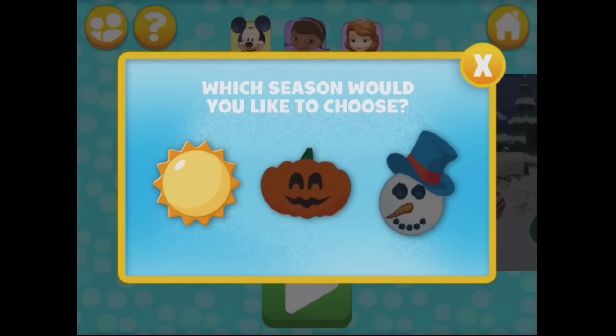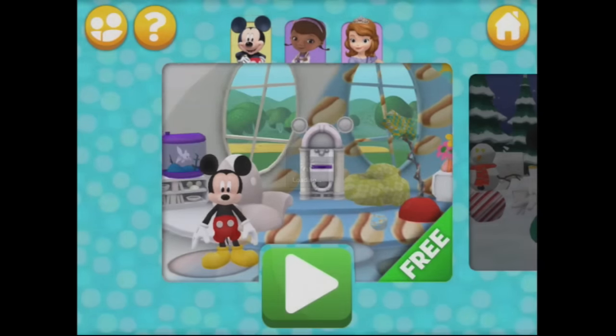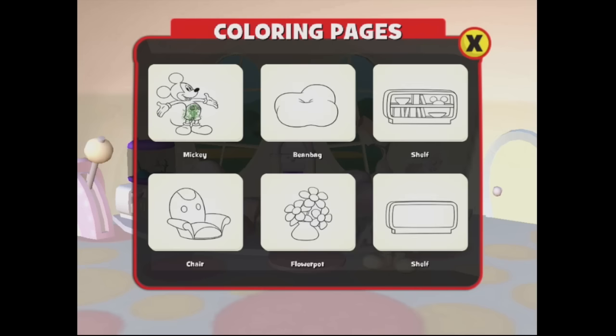Let's go and see Mickey first. Which season would you like to choose? We can't do pumpkins or snowmen because they're still locked, so let's go and see what happens under the sun. Mickey, your room is looking very, very not colourful at all. So let's go and do some coloring — choose something to paint!